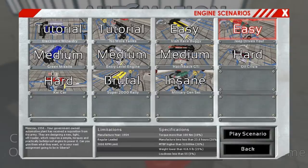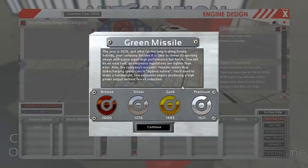On to the next one — medium difficulty. The year is 2016, and after far too long making boring hybrids, your company decides it's time to revive its sporting image with a new super high-performance hot hatch. This will be no easy task as emissions regulations are tighter than ever. Also, the company's eccentric founder insists that turbocharging sports cars is against nature. You'll need to make a lightweight, low-emissions engine producing a high-power output without forced induction. We're looking at 221 horsepower, manufacturing year 2016, premium unleaded fuel, cost under $1,750, 55,000 kilometers longevity, really lightweight, and very low emissions.